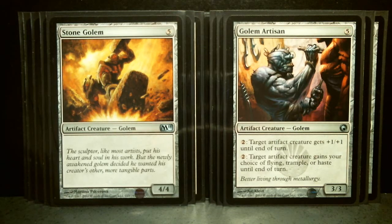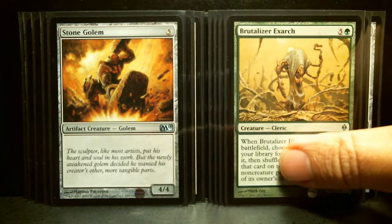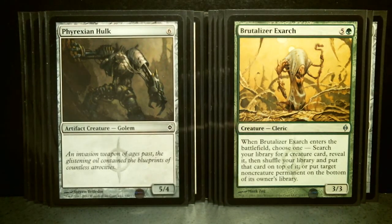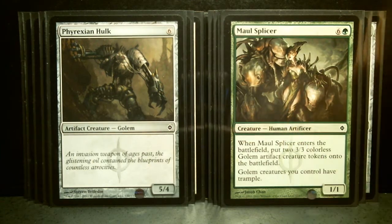Likewise, Stone Golem is another 5-drop, 4/4 Vanilla, which is pretty standard for an artifact creature. Brutalizer Exarch is a 6-drop, 3/3. When it enters the battlefield, you get to pick: you can search your library for a creature card, reveal it, then shuffle your library and put that card on top. Or put target non-creature permanent on the bottom of its owner's library — hopefully one of your opponents'. Then there's another artifact creature, a 6-drop, 5/4 Vanilla.